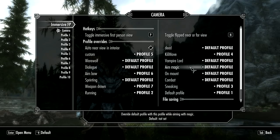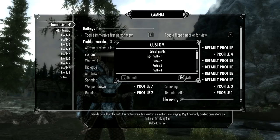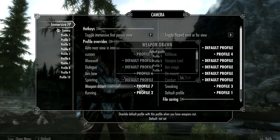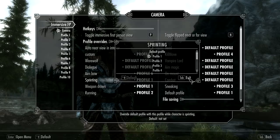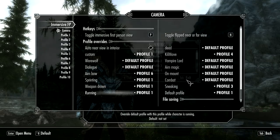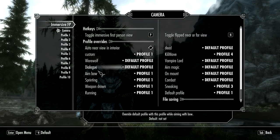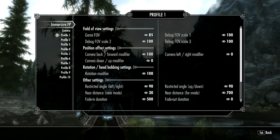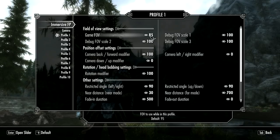You also have a lot of profiles set for different scenarios: on mount, when you're using magic, when you're a vampire lord, werewolf, and so on — when sprinting, weapon drawn. I am going to change them all to profile one, at least the applicable ones. Now if I go to profile one, I've got all of these settings. For example, game FOV, which is set to 85. I can change that if I want. But the one you really want to know about is the rotation head bobbing settings.